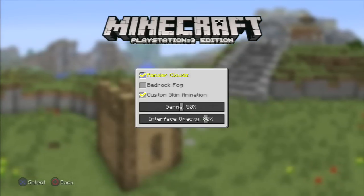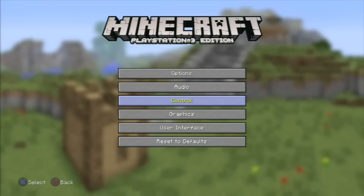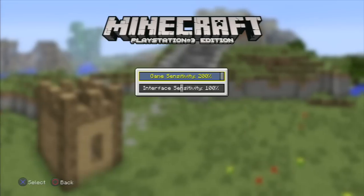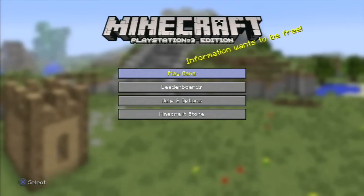There are a few things, even for graphics, and I think that's pretty much all of the options — even controls if you want. I turned up game sensitivity because it's very, very slow. I'm used to quickness. So let's go to Play Game.